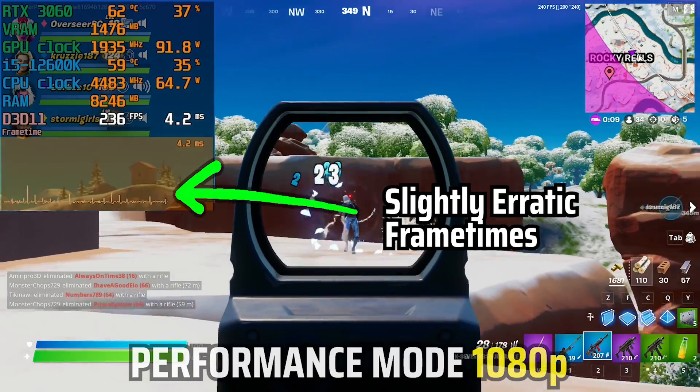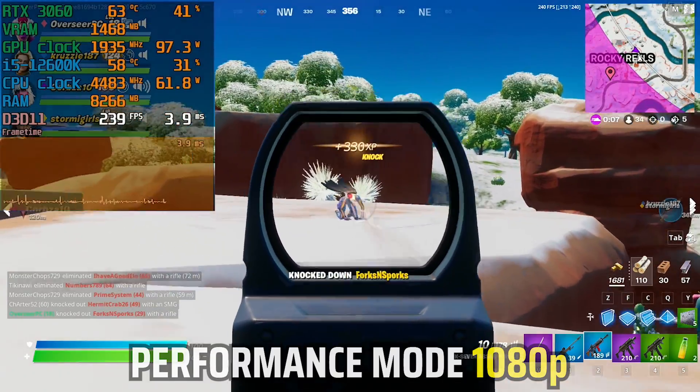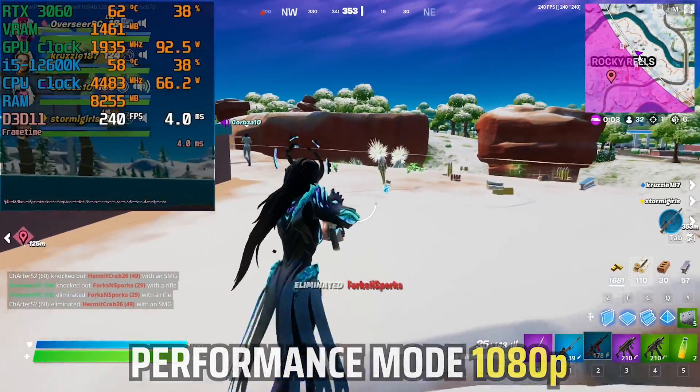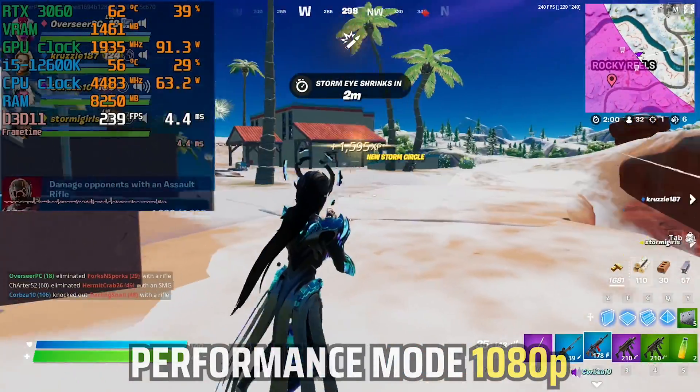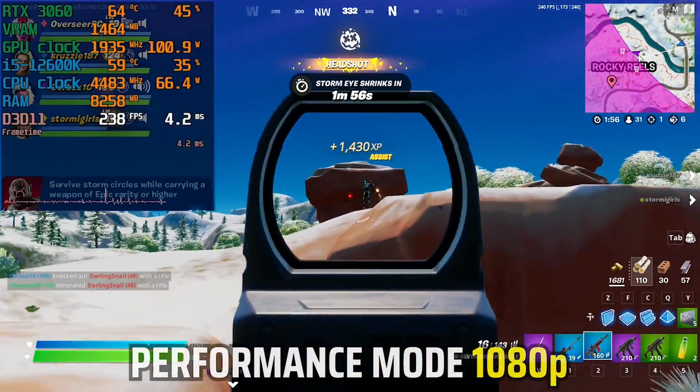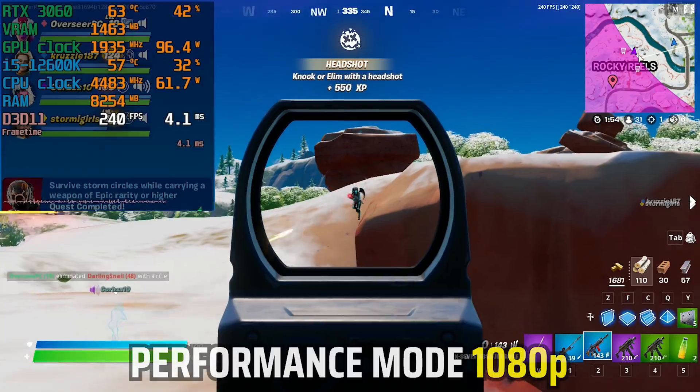With performance mode, CPU and GPU utilization including RAM are way less. Frame times are slightly erratic but these are pretty much negligible. Summarizing everything, we can see that DX12 still comes with the smoothest frame times, but just take note of those random frame time spikes.